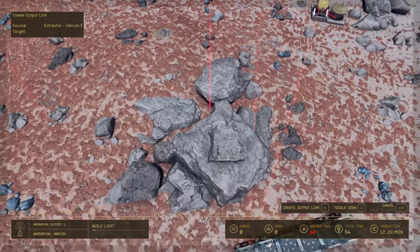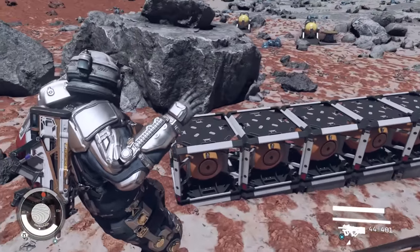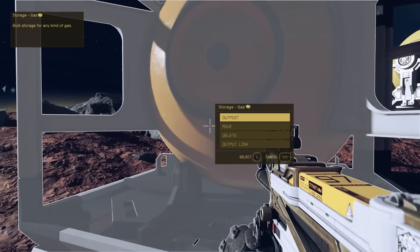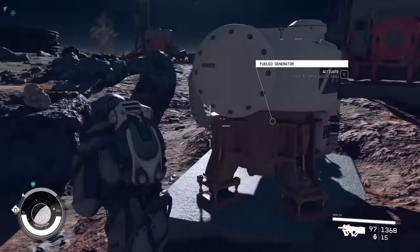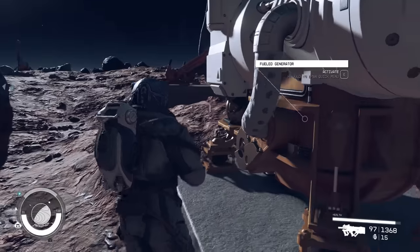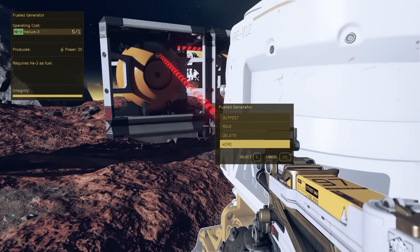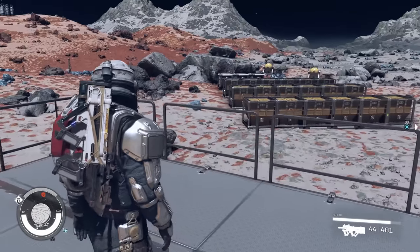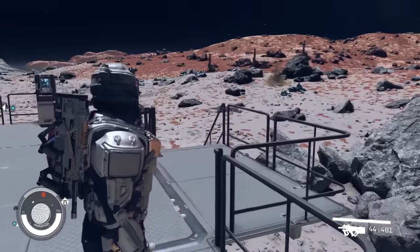Link the gas extractors to the first storage container and there we go — we've got all the storage finished. It takes a while for the gas storage to fill up, so it's best to use solar panels for each extractor to start with. But once you've built gas storage, you might want to build a fuel generator powered with Helium-3 — each generator supplies 20 power compared to the solar panel's 6. I've landed my ship on the landing pad. This is our base at the moment — looking good.